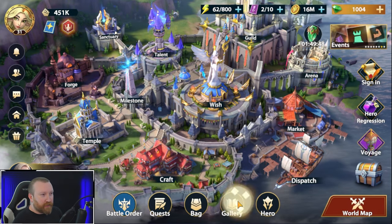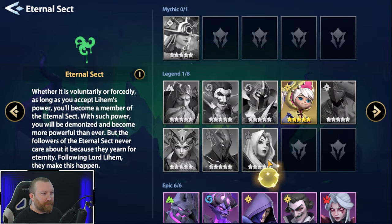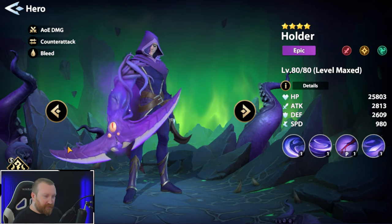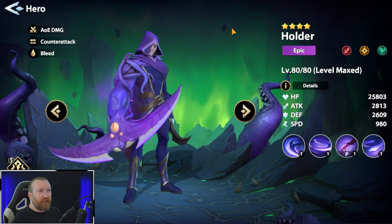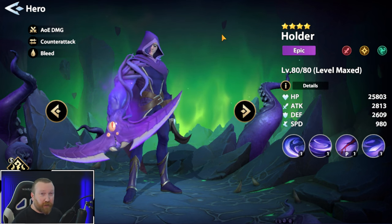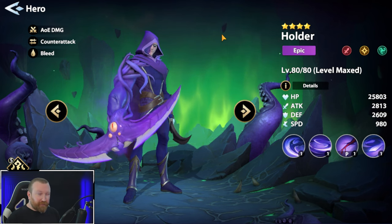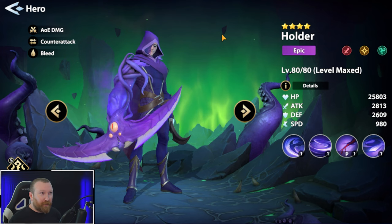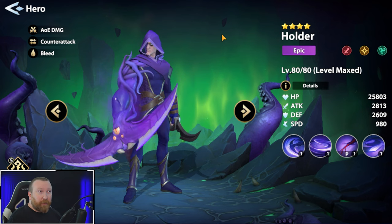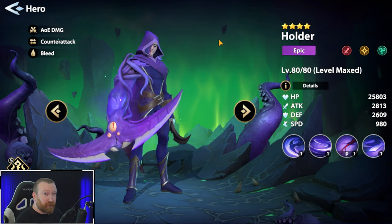Let's go to the gallery and pull up our main man - Eternal Sect it is. Holder, the weird tentacle slash demon hunter slash hooded figure - AOE damage, counterattacking, bleeding. He is the best of the best when we are talking about epic heroes for damage dealers. We've had a bunch of different videos talking about good epic heroes, but people really wanted to break down Holder by himself, so today we're doing an official guide.